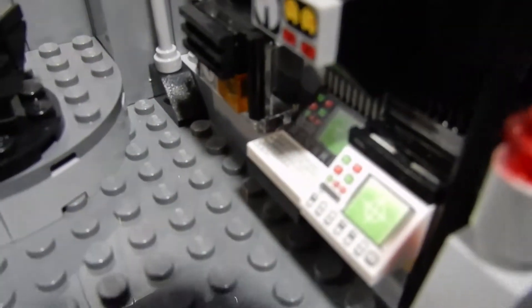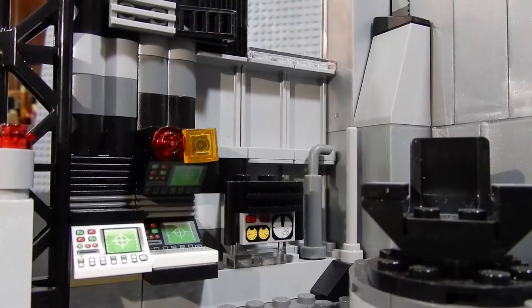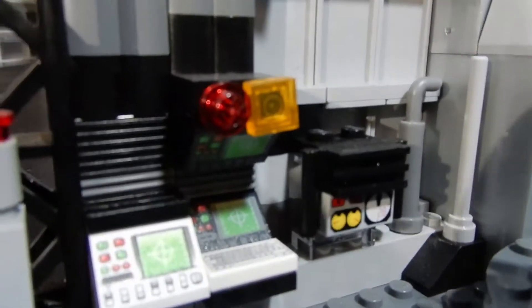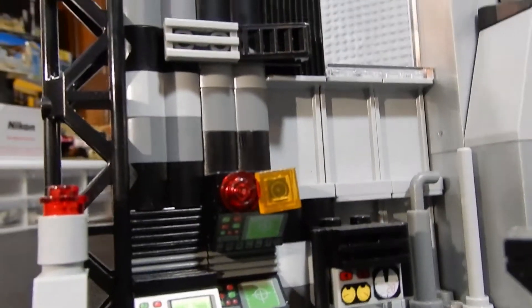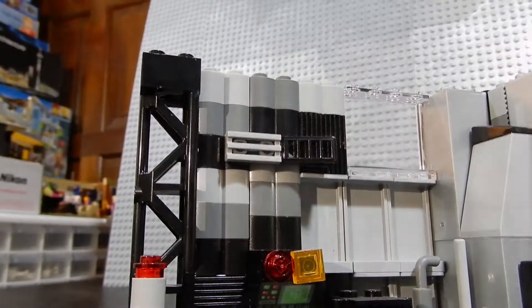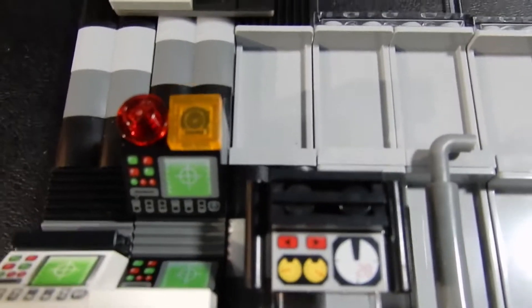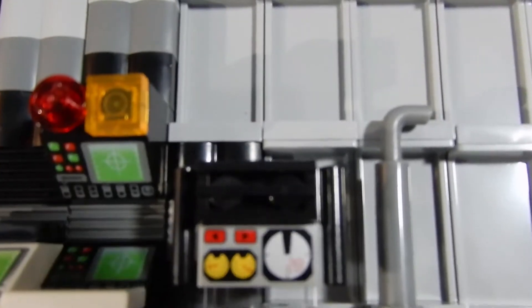There's a computer keyboard down there — it's a little tough to see in this lighting. Here's a better look at some of the computer terminals and other controls. You can see there's a keyboard there, and there is a downward-facing computer as well. It's a little tough to see but it's right up there. Here's a better look at that computer console that aims down, and then we've got the keyboard down below it. There's some of that piping there.